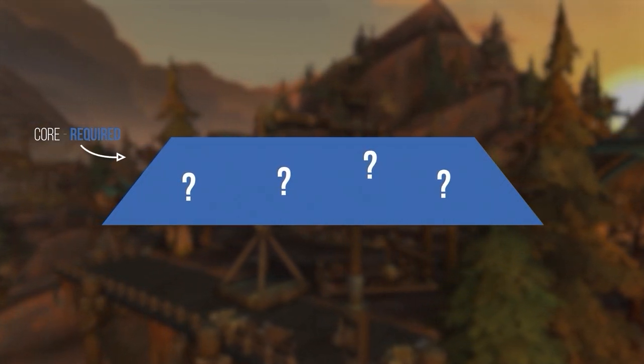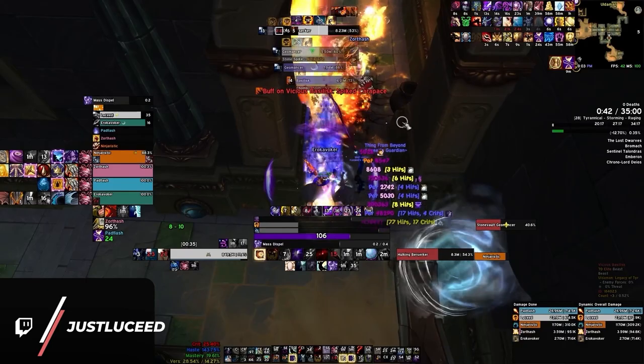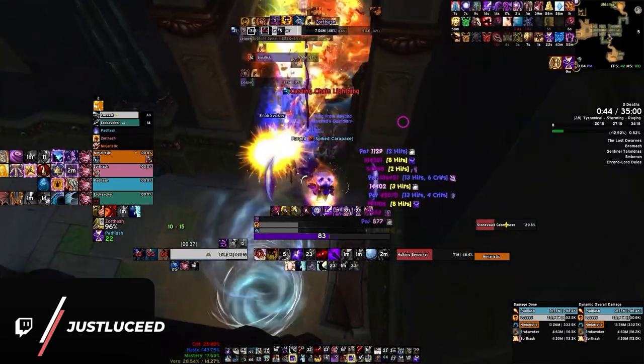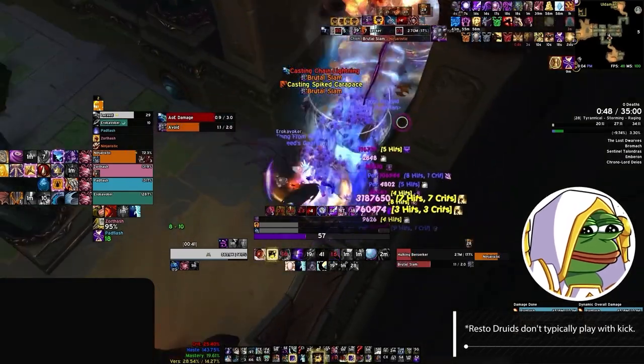The most important part when forming any group for any dungeon is having a solid core. Here we'll want to make sure we have four vital tools to give us coverage against repeat dungeon mechanics. Interrupts are the first tool we're looking for, and lucky for us they're pretty easy to come by, since every single class in the game, except Priest, has access to a kick.